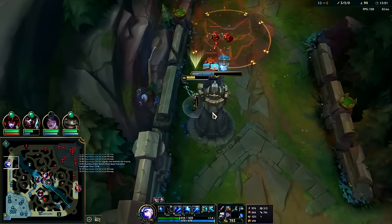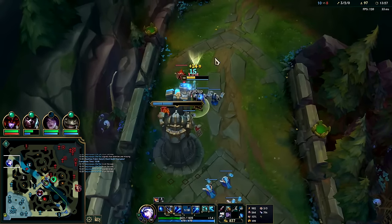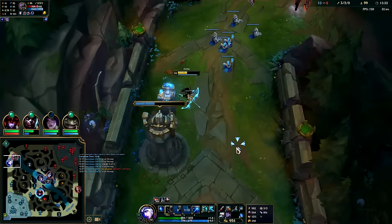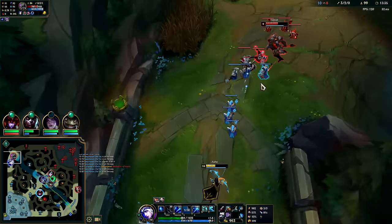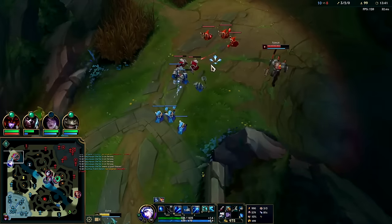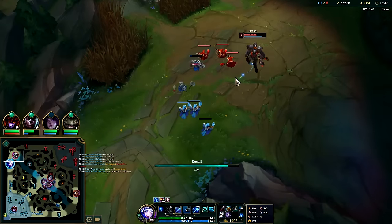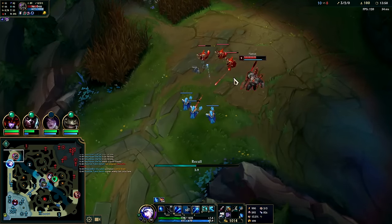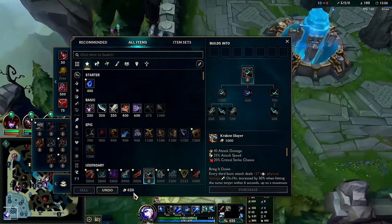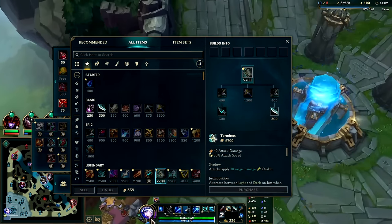It's almost like the Nasus attack speed aspect is bugged because it's supposed to be a 70% attack speed slow at level one. Auto, Q. Hit him with the W — don't know where Kha is, so I'm a little nervous. The son of a gun won't show up anywhere. I'll just reset — I can't risk dying and having them just take my turret for free. I think he's still here; the way he plays is zero respect, you know.